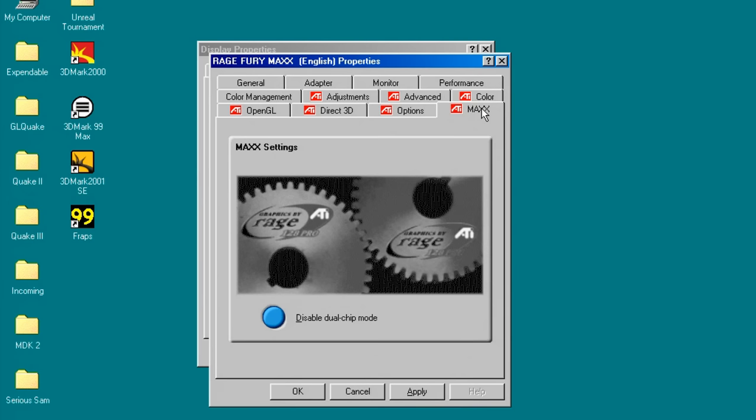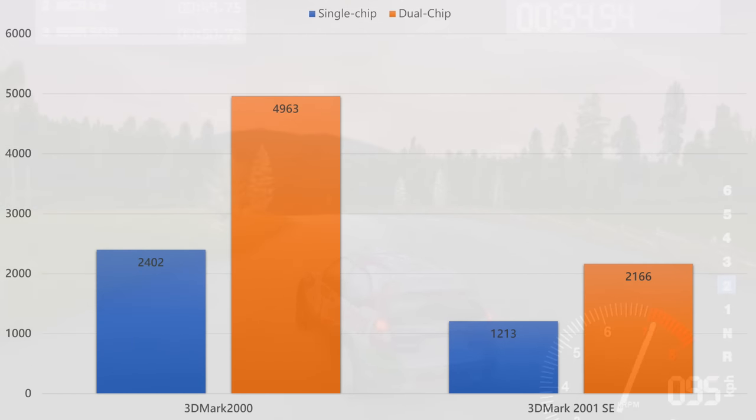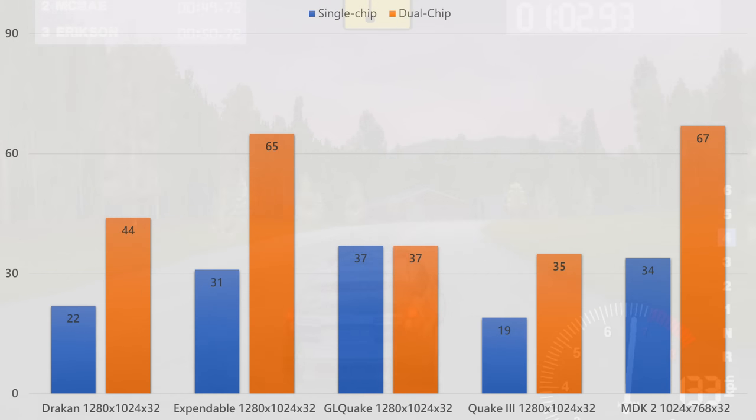The graphics driver lets you disable the second chip, basically turning this into a single-chip graphics card. Re-running all the benchmarks with just the single chip, we can see very nice scaling in 3DMark and the same goes for all the Direct3D games — Drakkon and Xpandable. In Xpandable, the scaling is beyond 100%, which is very interesting. In OpenGL, it's a mixed bag — we have scaling issues with GL Quake where the second chip is not used at all, but we're getting decent scaling in Quake 3 and MDK 2.